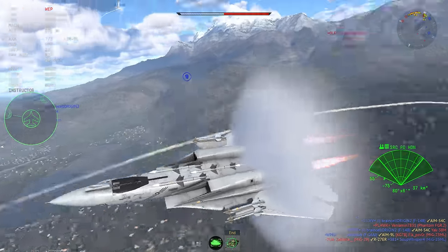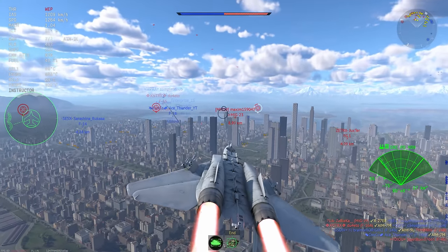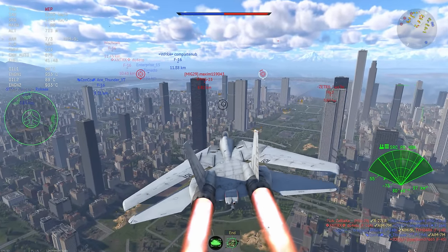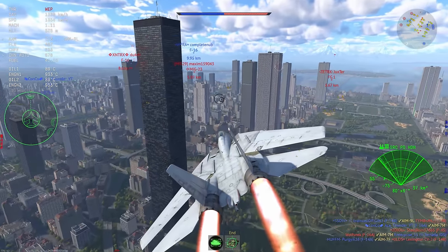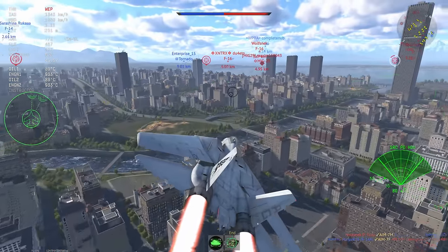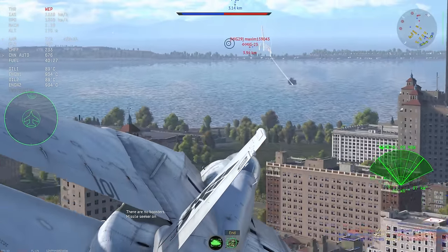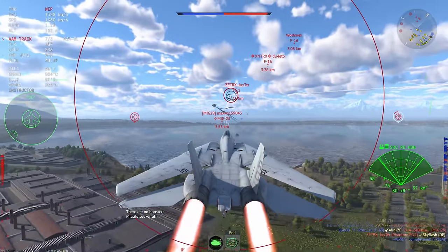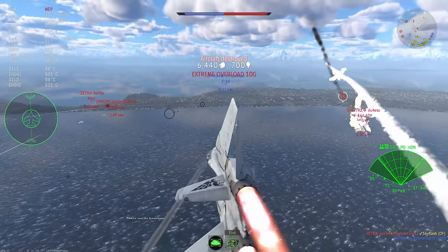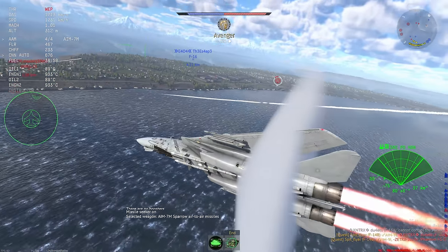You're able to dogfight a little bit, you're able to stand off a little bit with those long-ranged AIM-7Ms and of course the AIM-54Cs. This is the primary thing the F-14 is known for — the one thing it has above all other planes in War Thunder: those active radar homing missiles. And to be honest, I personally don't recommend using them in your gameplay, but other players will, and they will make a massive difference.